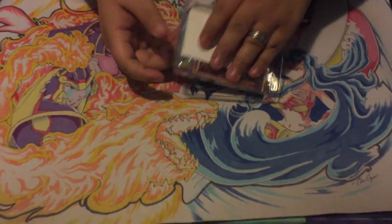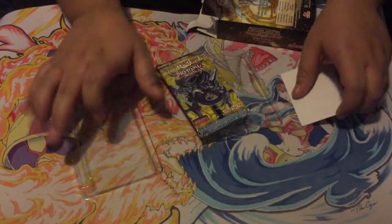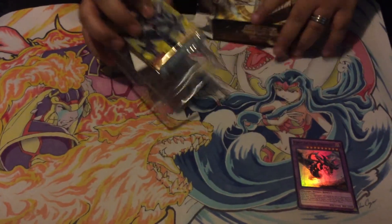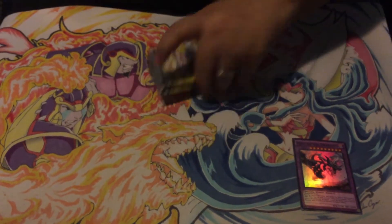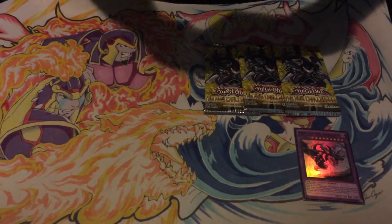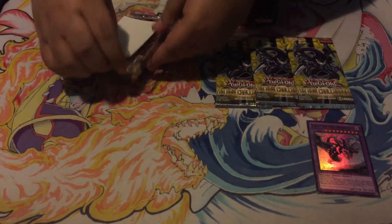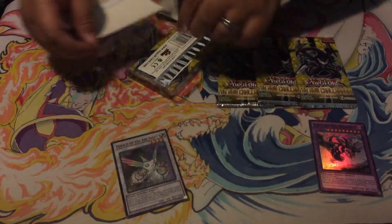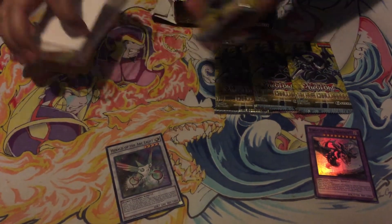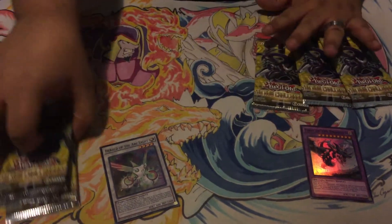Things we're hoping to pull — of course, Dante, anything like that, anything that we can make our binder look better. So we have first, what is it — First of the Dragons. That's that side. We're going to open this one. Hopefully we don't pull the same super because then it'll kind of conflict. Oh — Herald of the Archlight. I know one of my teammates is looking for it, so that's pretty good.